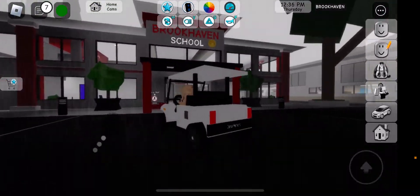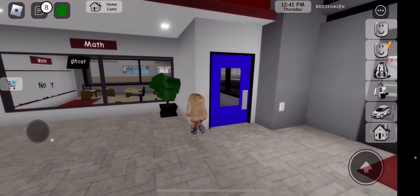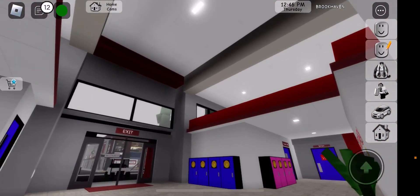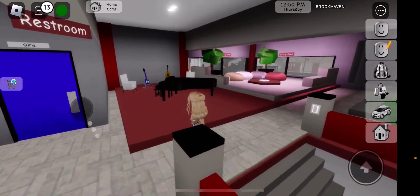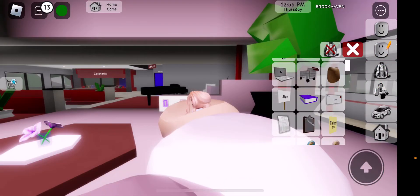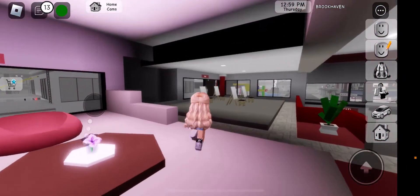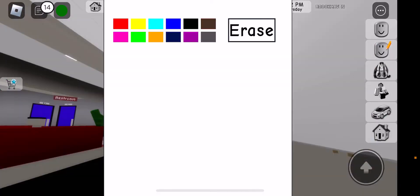This is the Brookhaven School. Let me show you around real quick. That's what it looks like. They also added this fire alarm. So this is a study hall — I call it the study hall, but it's actually a study area where you could read your books and chill or relax. This is the art section where you can draw whatever you want, except everything is in pixels.